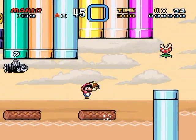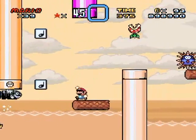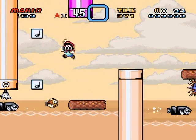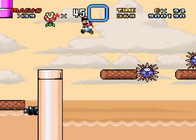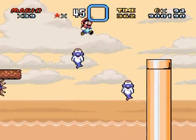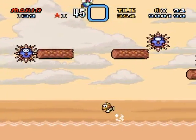Later on in the level you're gonna need to have a Yoshi all the way to the very end, because there's a muncher run and Yoshi's the only thing that can sit on munchers — unless you have a star, but you won't have a star.